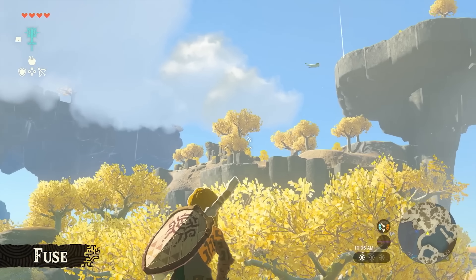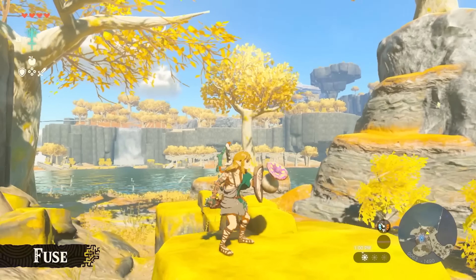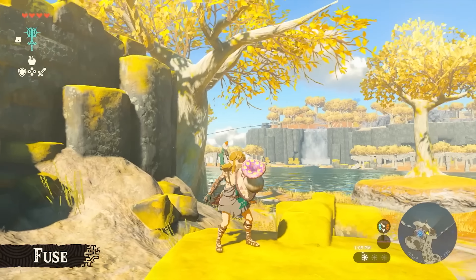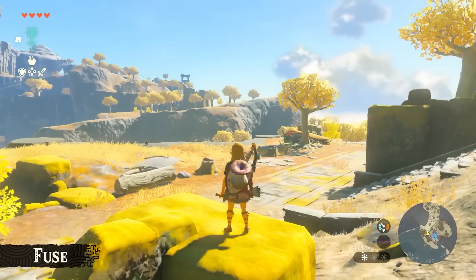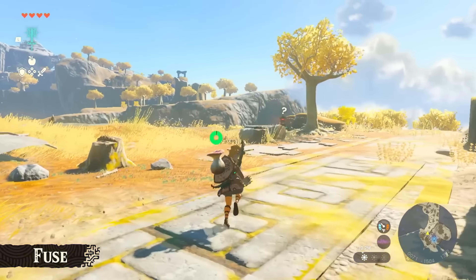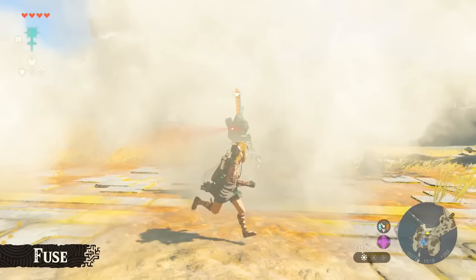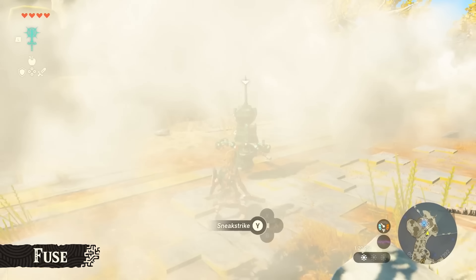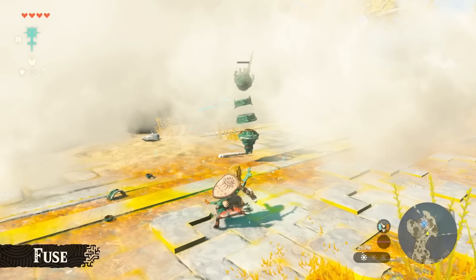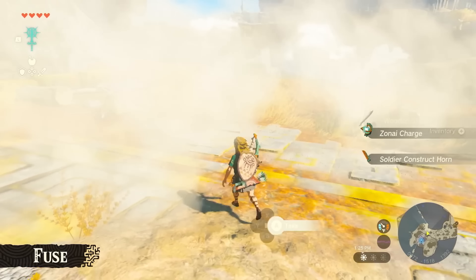Not only can you fuse objects to your sword and your arrows, but you can also fuse things to your shield. In the example shown in the gameplay, Link fuses a puff shroom to his shield — then once an enemy hits the shield, the puff shroom explodes and allows Link to basically disappear from the Construct's field of view. Absolutely epic. I wonder what else we'll be able to use to our advantage like this in Tears of the Kingdom.